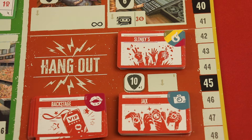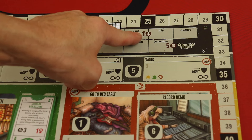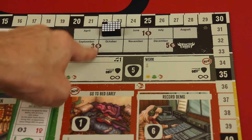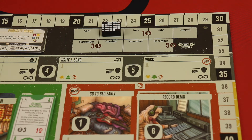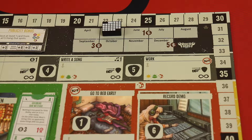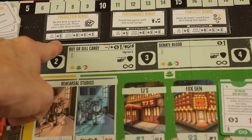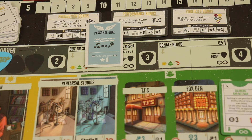You start with two random hangout icons, and any time you have four of the same or four different you get five fame for set collection. If you need a wild one to complete a set, you can get a wild card. At the end of each round you reset turn order and move to the next round. At the end of rounds three, six, and nine you pay your manager — one, three, and five dollars respectively. If you can't pay, you lose three fame for each dollar short.